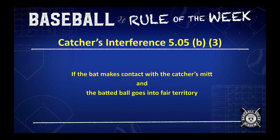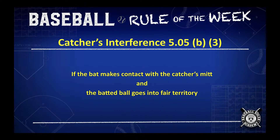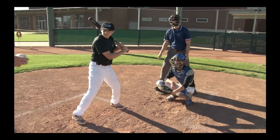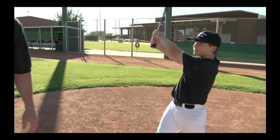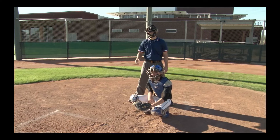Now if the bat makes contact with the catcher's mitt and then the batted ball goes into fair territory, something else happens. If the pitch comes in, the batter's bat hits the glove and the batter makes contact, the ball goes out into the field — the umpire is not going to call time, he's going to let the play go out.